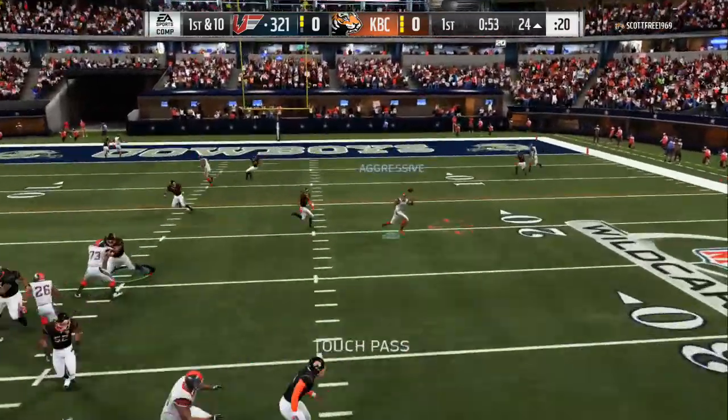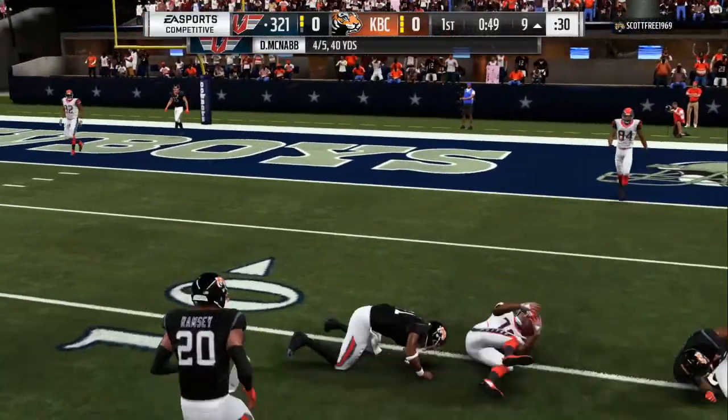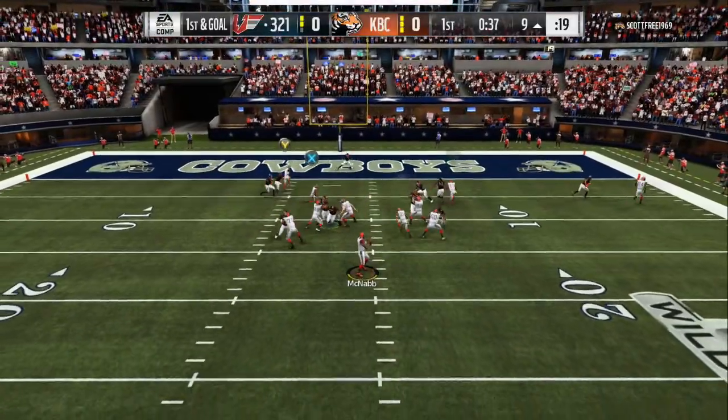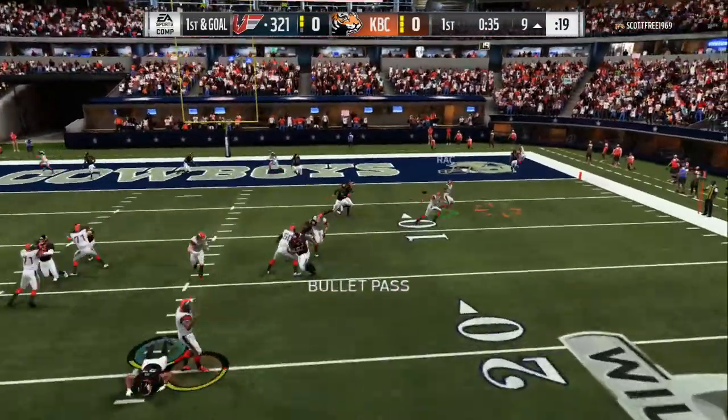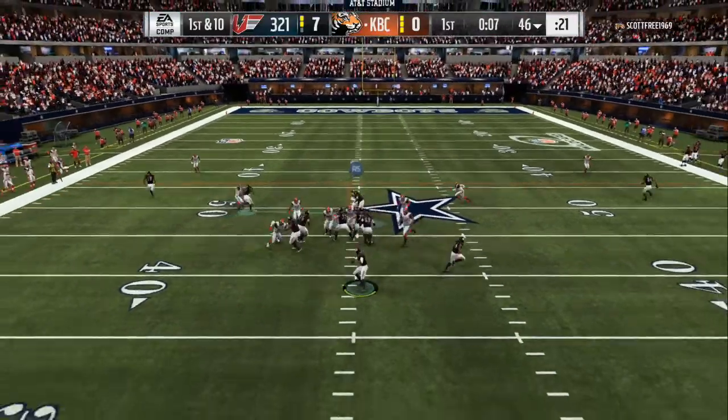There are so many different options on this play. If they play hard flats, you're going to have two receivers open automatically down the field. It all starts with a motion, and after that the zones are in trouble.